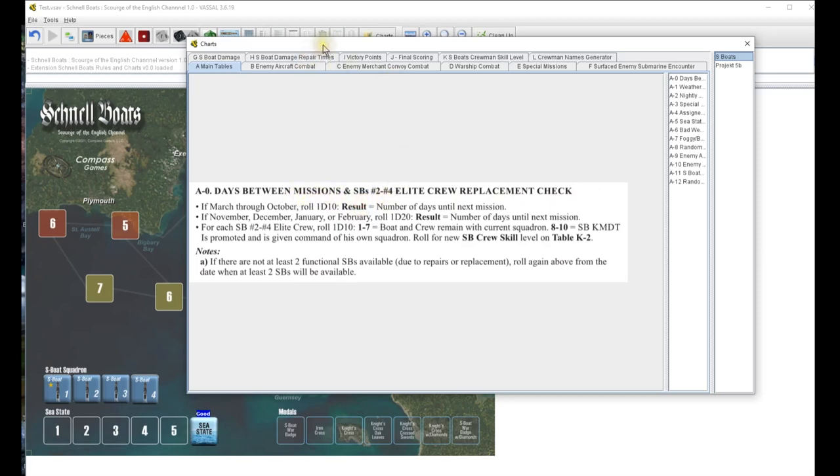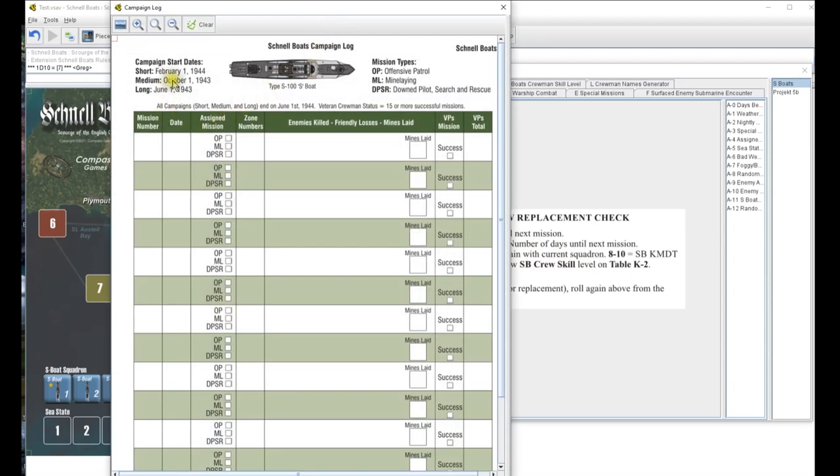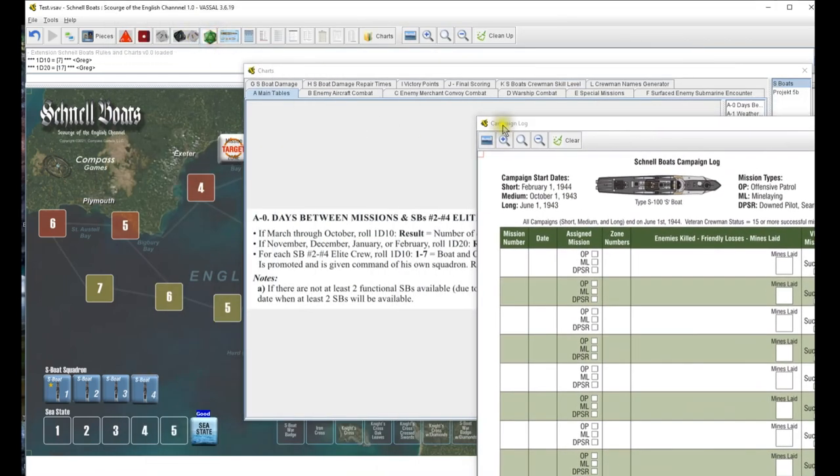We're going to go ahead and start. Days between missions is a d10 - but we are on February 1st, doing a short campaign, so we're rolling a d20. That's going to be 17 days; we're not going out until the 17th.